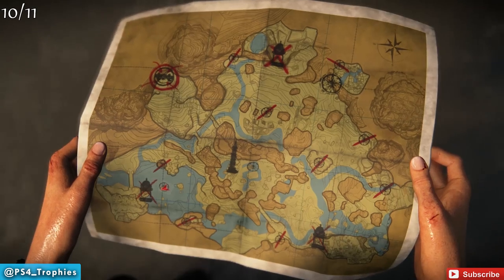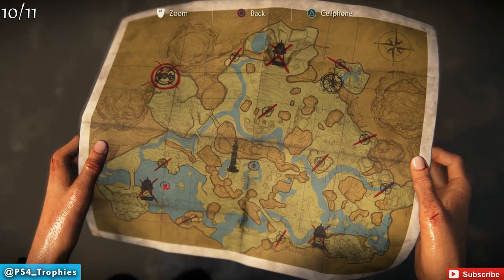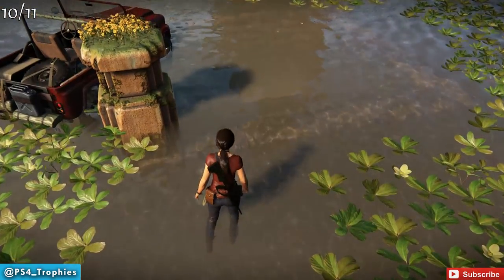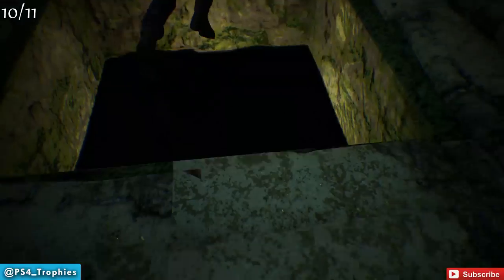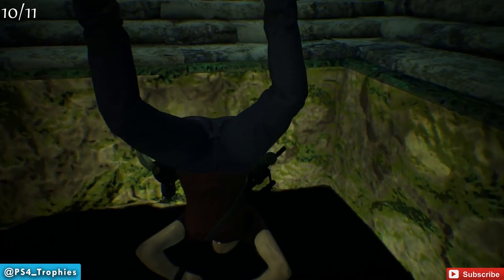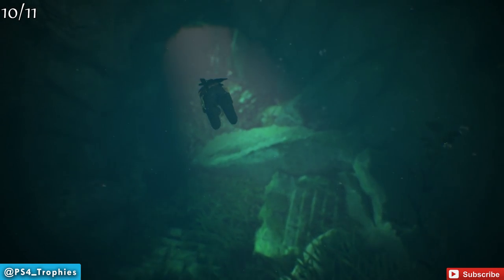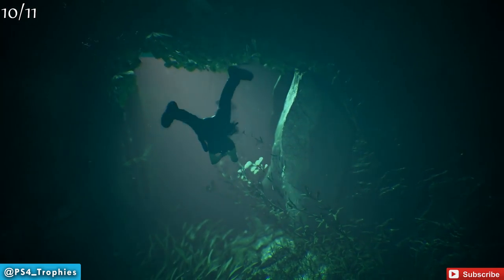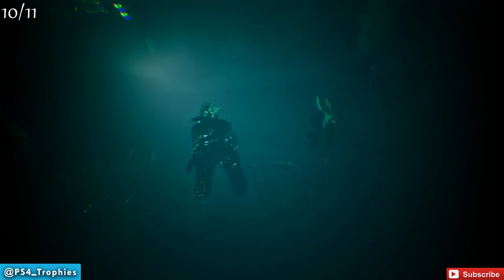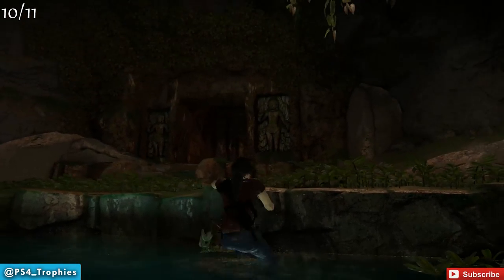Now we're going to go to number ten. This one's by the elephant statue — the stone monument. We're going to be in the water right in front of the elephant. You'll see there's actually an entranceway, a little hole in the water that you can dive down into. We're going to do that and swim right over to the token's location.